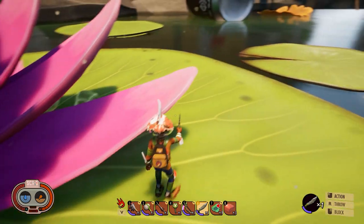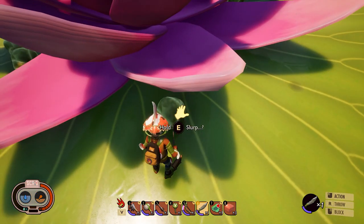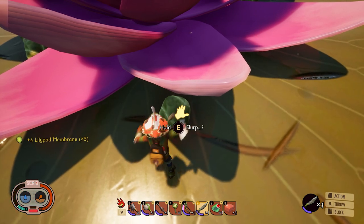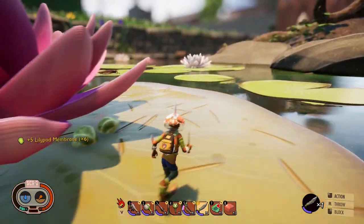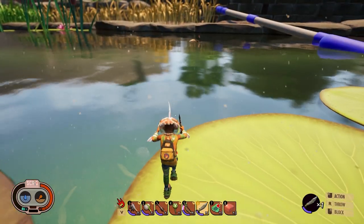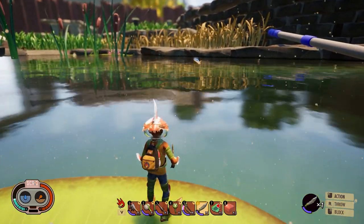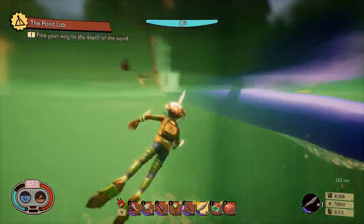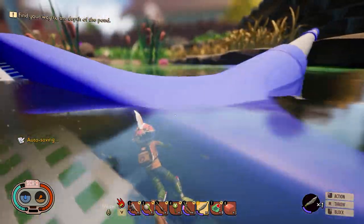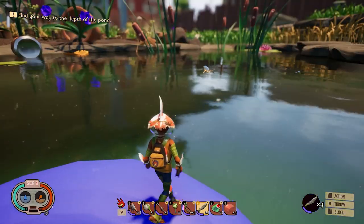Something's swimming over there, bipping and bobbing in the water. We also got a quest: Find your way to the depths of the pond. But I really want to see what this creature is. We dive in — and there is so much stuff in here. This is a water boatman. Looks like we got tadpoles too. Let's get up to safety for a second and check out what the water boatman drops.